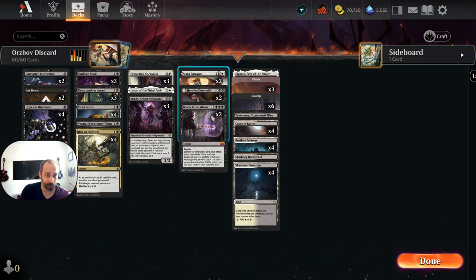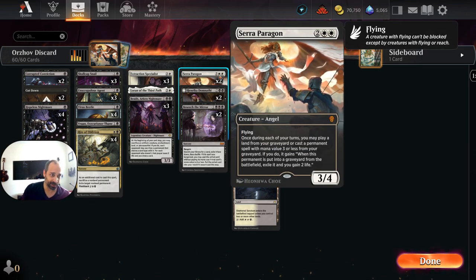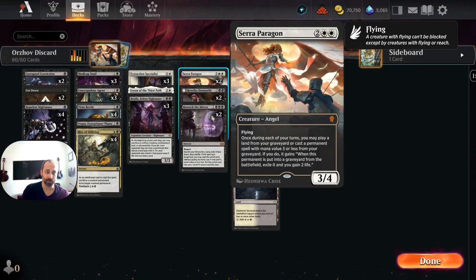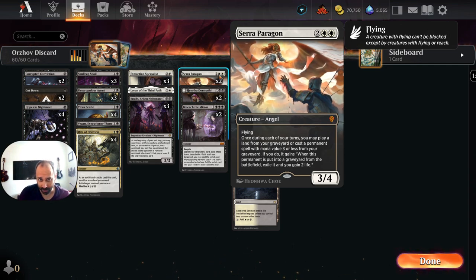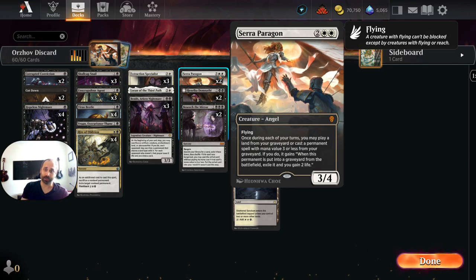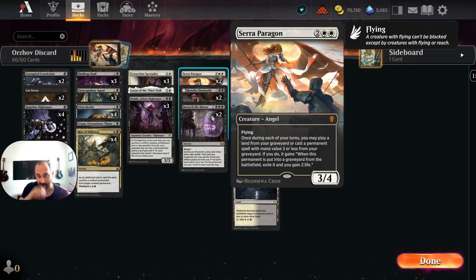Up top, Seraparagon is here to obviously allow us to replay these dorks once they've died — which they're probably going to do because we're going to kill them, or they're going to save us from opposing creature damage. We want a way to bring them back and make more use of them, so Seraparagon is here for that purpose.